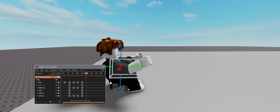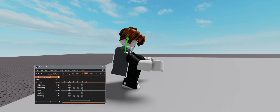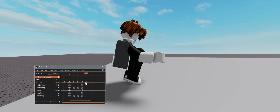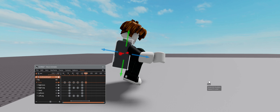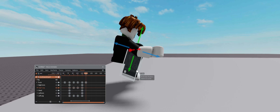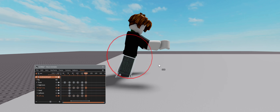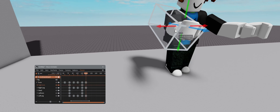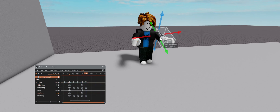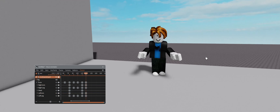Now he's gonna get back up and then start running. That'll make him get up quick. So let's make him rise up a bit more. Put the legs like that, correct the torso, stand back up, and we can lower the arms a little. Yeah, it looks pretty good.